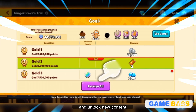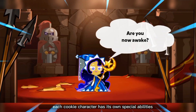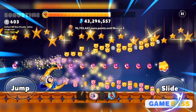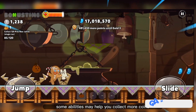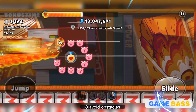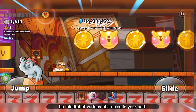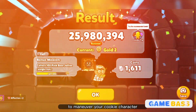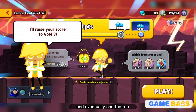Each cookie character has its own special abilities. When the ability meter at the top of the screen fills up, tap the ability button to activate it and gain an advantage during the run — some abilities help you collect more coins, defeat enemies, or overcome obstacles. Be mindful of various obstacles in your path such as gaps, spikes, traps, and enemies; use your swiping skills to maneuver your cookie and avoid collisions.